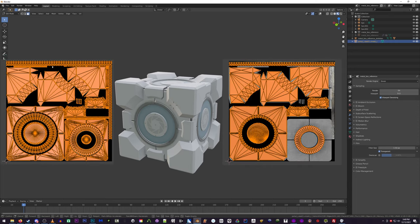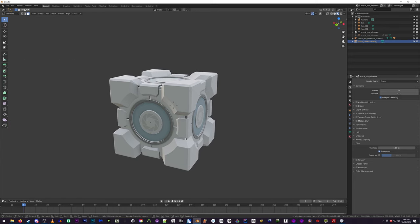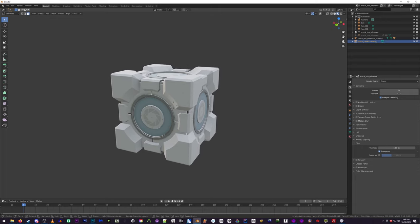As seen in these images, a significant portion of the texture sheet for the weighted storage cube in Portal 2 is left completely unused. The fact that this cube has very slightly different UVs, a full resolution texture, a lighter blue color, no dirt or cracks on it, and uses the entirety of the texture sheet proves that it was the first version of the cube.